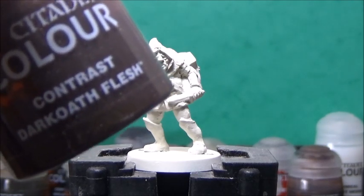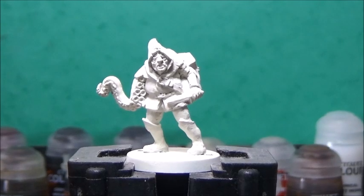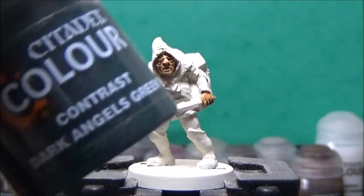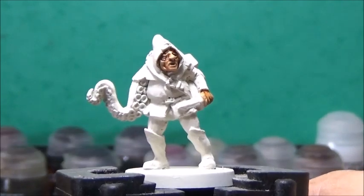First of all, I'm going to take some Dagoth Flush, and this is of course for his visible skin. Next up, some Dark Angels Green, and this is for the tentacle, but not the sucking cups or whatever they're called at the bottom of the underside of the tentacle.